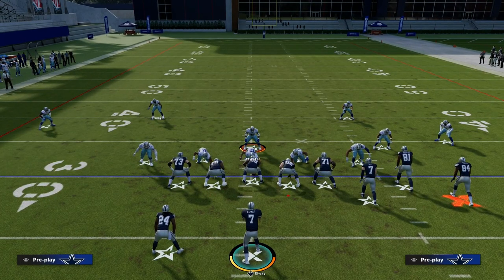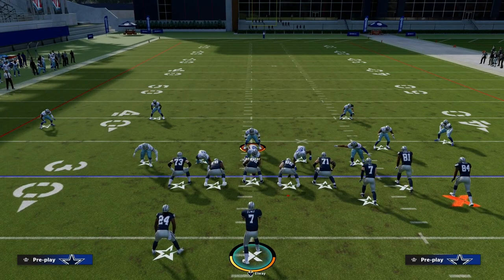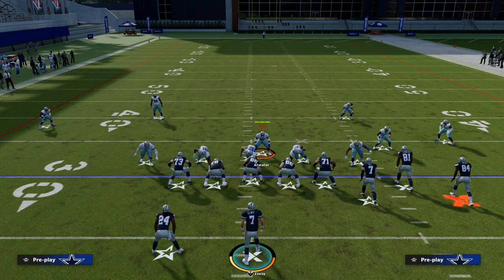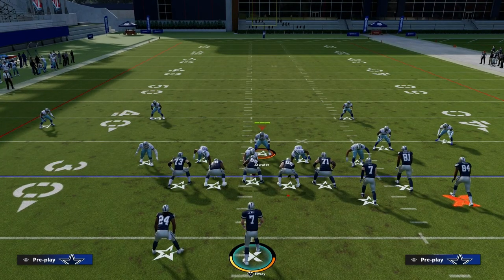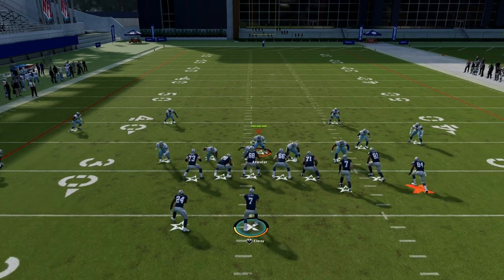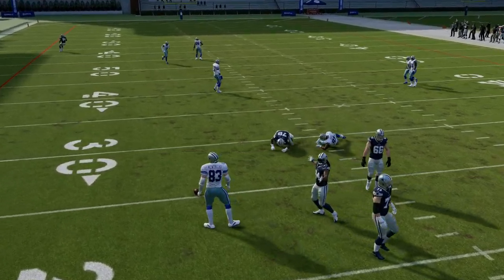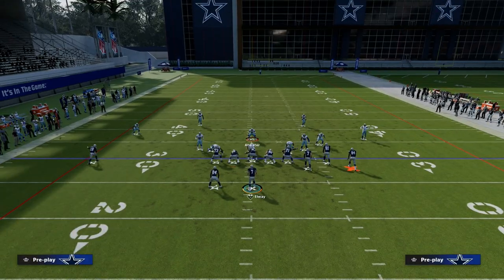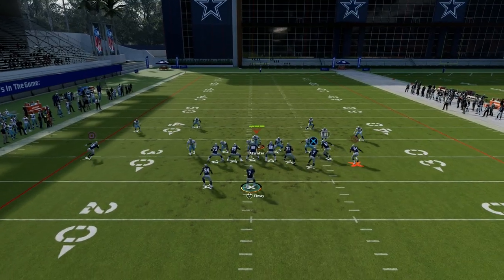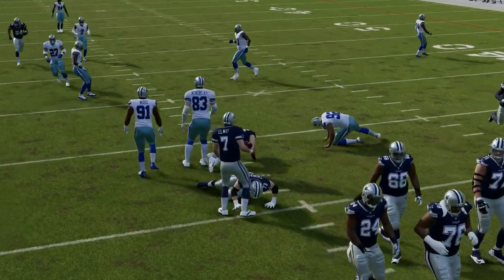Now we're going to zone out coverage on everybody on the right side — we can put them in anything we want. We'll drop a vert hook and a curl flat, so now we're only blitzing three people. The key is we're going to contain and stand off on the opposite side of the running back — in this example, to the right side of the center. Ironically, I actually think the three-man blitz is worse than the two-man blitz, which is crazy to say out loud.